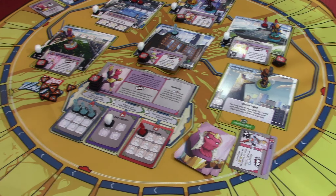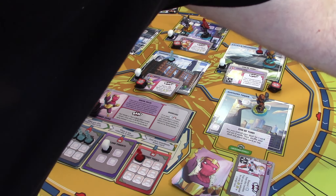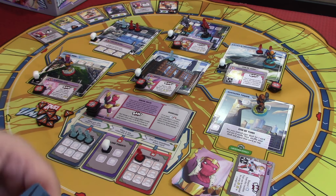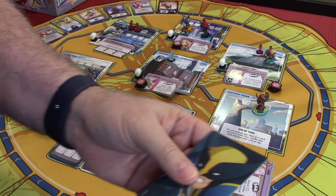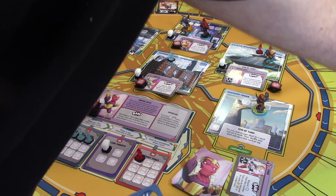I have to use her crisis token to cover up one of the symbols. I'm going to cover up the punch symbol — I think the move symbol will be more valuable for Wolverine. And that was our first full round. So we're going to go back around to Wolverine here. Wolverine hasn't done anything yet.